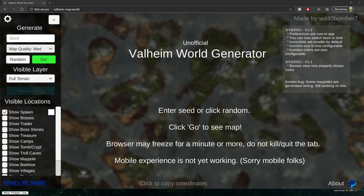Alright so now we're going to jump over to the Valheim World Generator website. This website is extremely useful — as you can see in the bottom right where 'visible locations' is, you can literally find anything you want within Valheim.